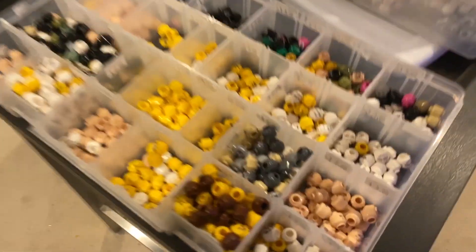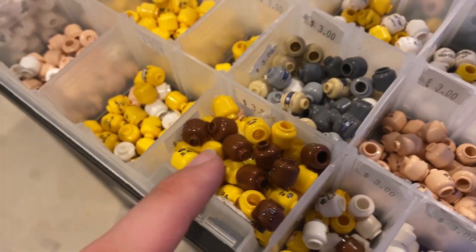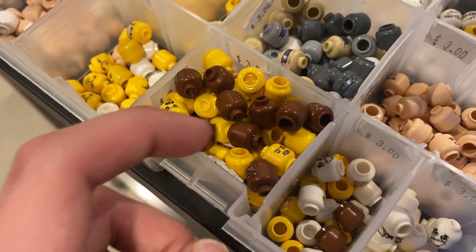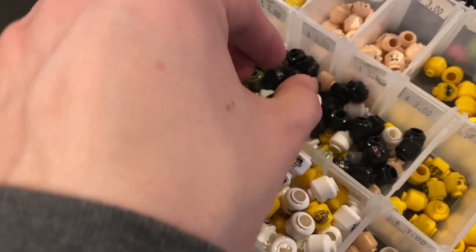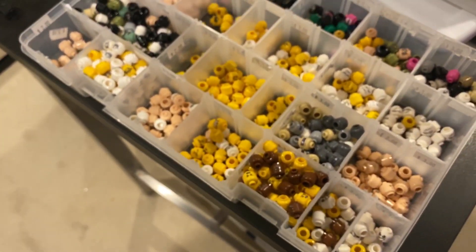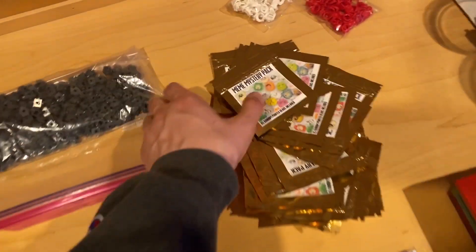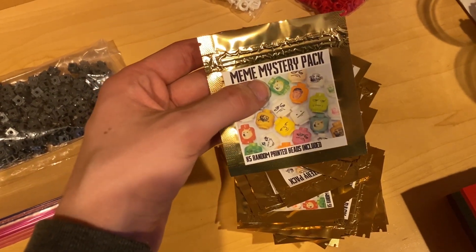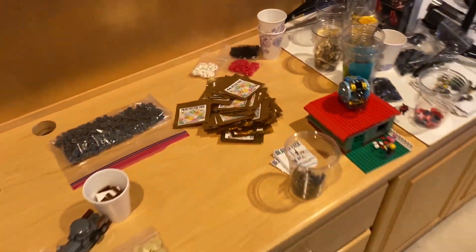I'm working on restocking a lot of my heads. The urban heads are back in stock in tan and dark bluish gray. Then we have the yelling heads back in stock in reddish brown, normal yellow, and light flesh. Restocked a bunch of the troll faces, and also the Russian recon heads — the militant heads — in black. I'll also be restocking a lot more meme heads because I need to make more meme mystery packs. Those include five random meme heads, so there's probably a hundred heads I need just for that pile of packs.